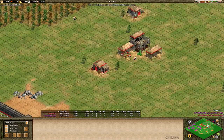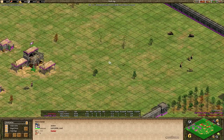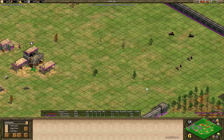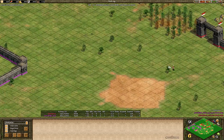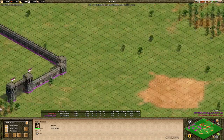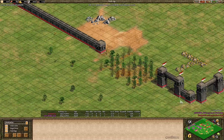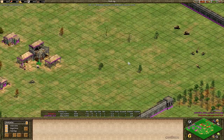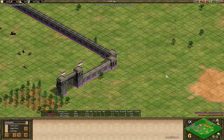One way to do that is to click up about 26 population in the dark age, build a market and a blacksmith, and then a barracks as you're advancing to castle, followed by more monasteries and barracks, and maybe even a siege workshop or more town centers if you want to build up in the back. It'll normally start with the market, blacksmith, and a barracks as you're heading up, followed by more barracks and monasteries.